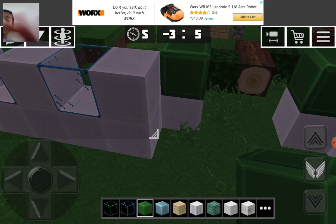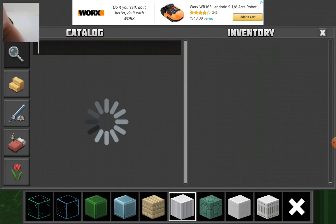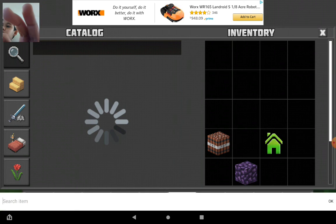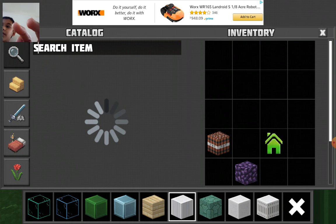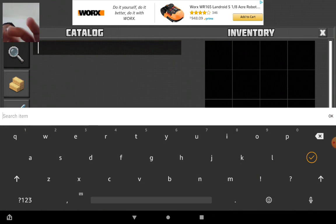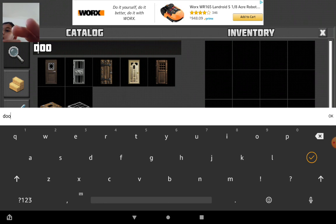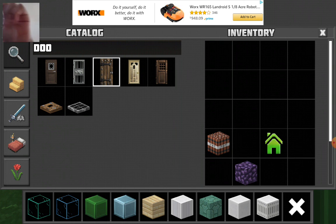Now I'm gonna search for a door — it's just glitching the whole time. Okay, keyboard — t-o-o-r. There, I have a door. Got some good doors here. In my opinion I like the spruce door, so I'm gonna go with that.